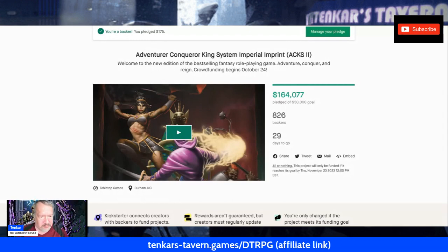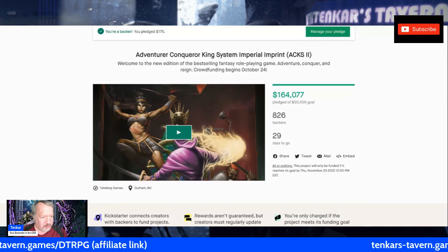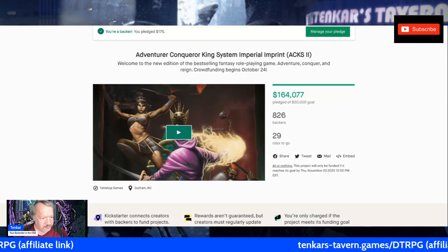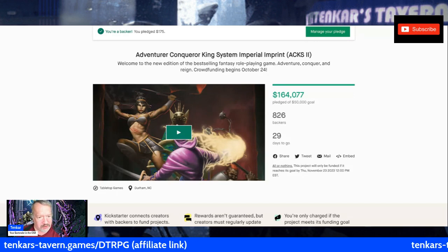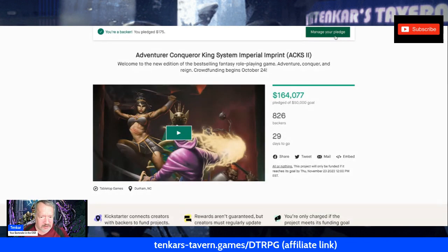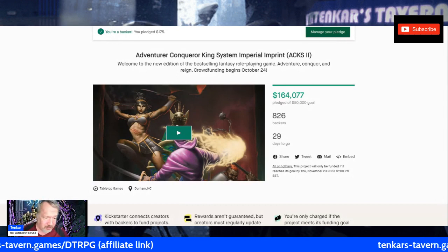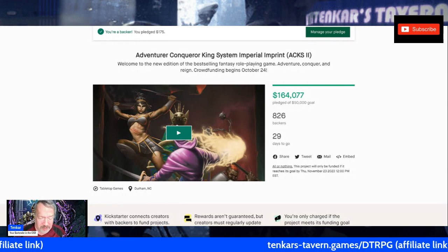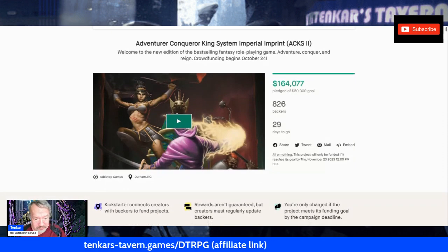The Adventure of Conqueror King System Imperial Imprint ACKS 2 Kickstarter went live at noon Eastern today. As I record this, it is 7:04. It has raised $164,000 against a $50,000 goal. It is knocking down stretch goals and has 826 backers. They should hit 1,000 backers before the night is out. Very impressive.